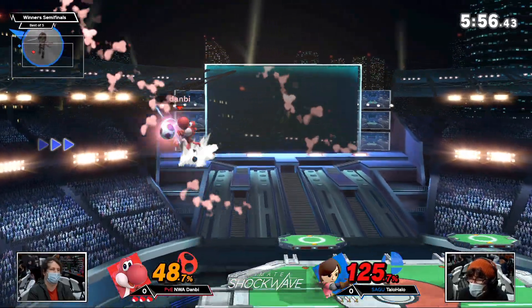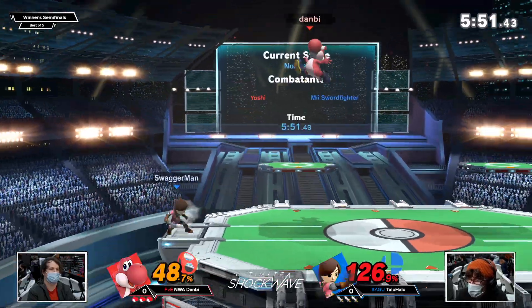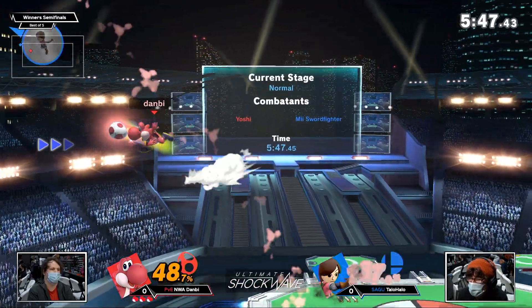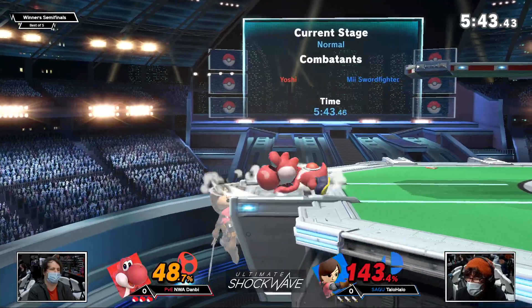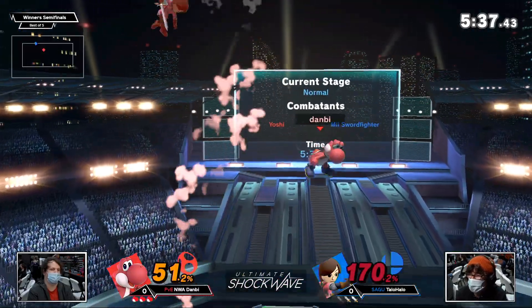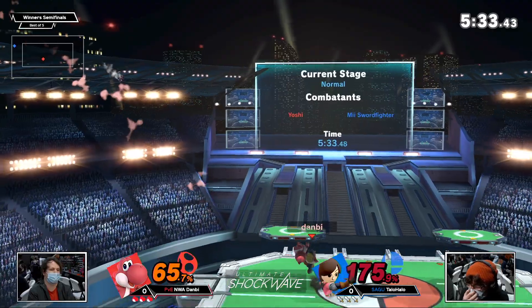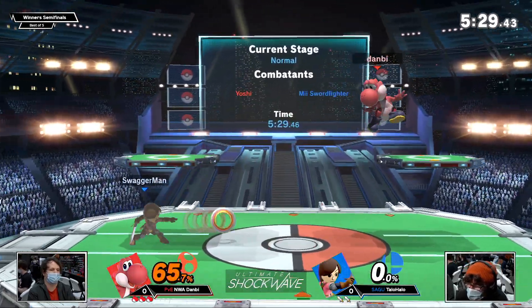That back air — the Swiss army knife of moves for Yoshi, doing everything you ever need: combo starter, combo finisher, kill move. Not quite connecting the kill on Taylor Halo as he lands it again, and an air dodge doesn't quite drift hard enough. Taylor Halo's DI has been very nice this set so far, living to 170. But eventually the near is going to do it — trading with the tornado, Danby taking that first stock.